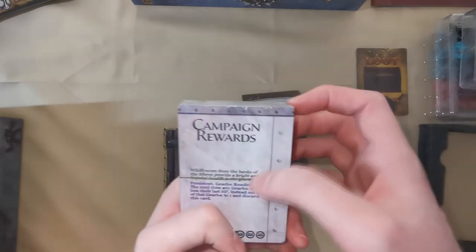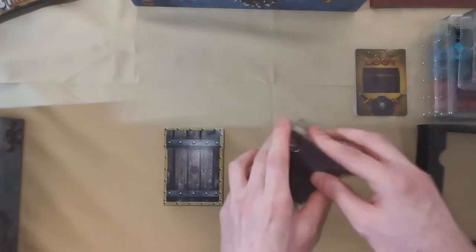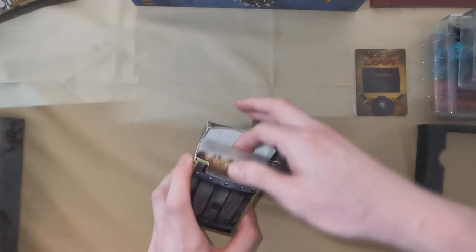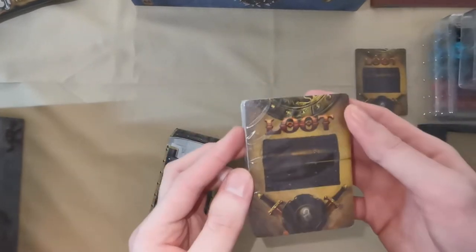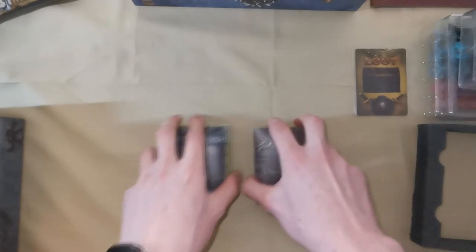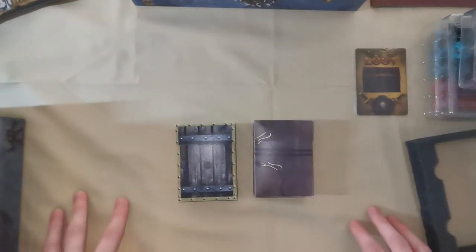There's a counter card and campaign rewards in one deck in this little tuck box. In the other tuck box we've got campaign cards and loot cards. So that's everything that you get in the Undertow box. Let's jump into the next one.